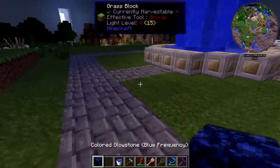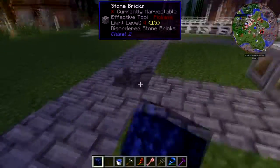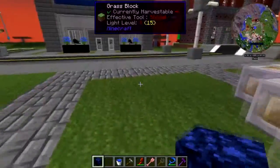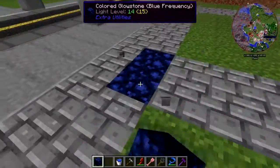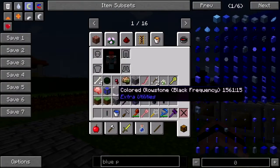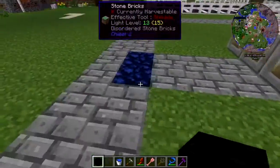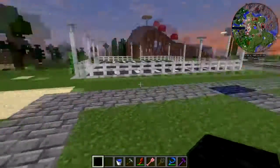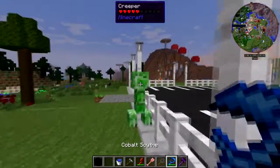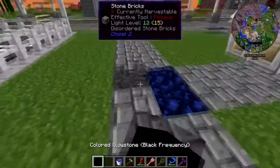I'm gonna go around and light this up a little bit. Getting the Beefnopolis colors going here. Look at this idiot — god, love being in creative and just walk up to a creeper, punch it in the nose, no problem.